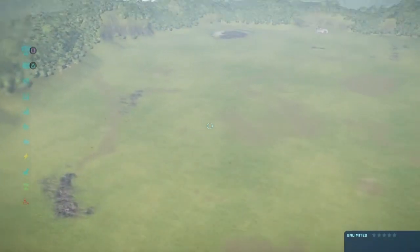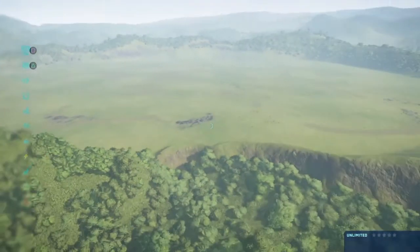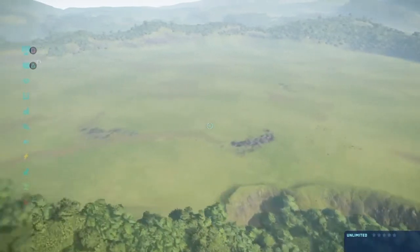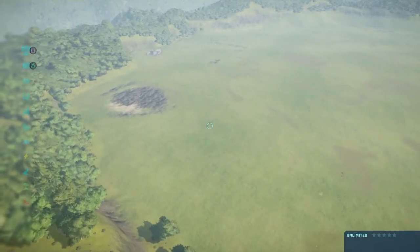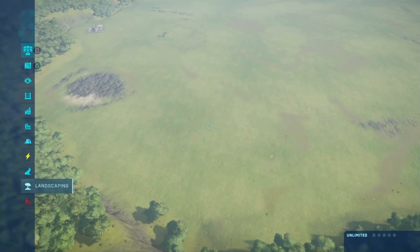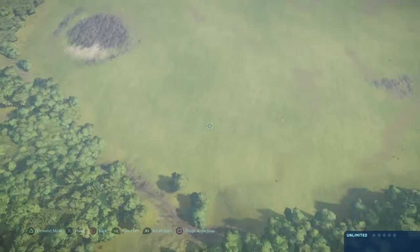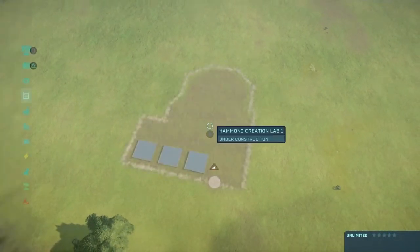First we're going to set up the hatcheries. I want to make sure they're not in a place that would get in the way. We'll just put them right here — yeah, this will work. Let's get four hatcheries; I think four will do. It doesn't matter if they're straight or not.